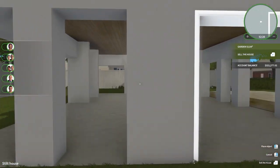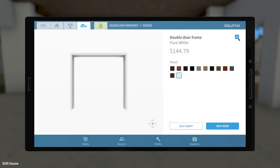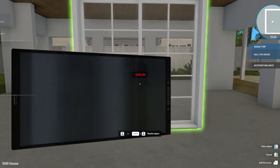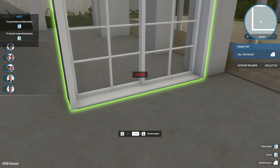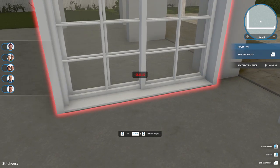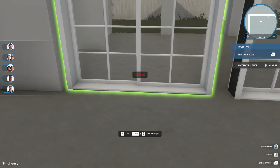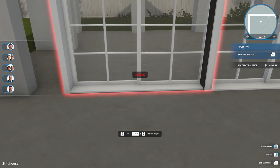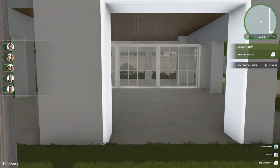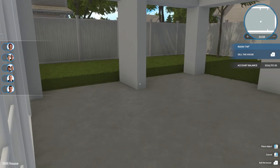I wish I could get rid of some of these walls, but that's okay. It would be kind of neat to have — sort of have this as the divider. I'd have to figure out the wall situation first, but I could have that sort of as a divider. Because we're going to need to have some privacy back here.